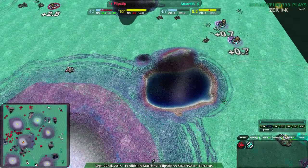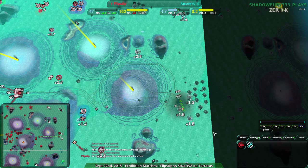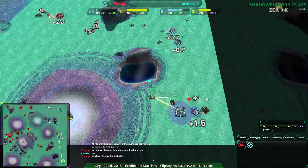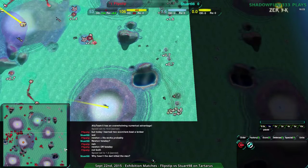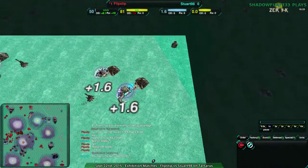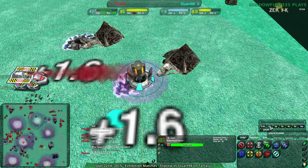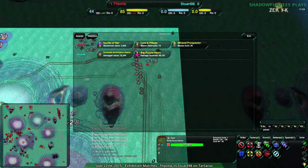That was the last leveler — Stuart throws in the towel, just surrenders. So yeah, that's game two, Flipstep winning that one again. They did play a third game — I think they're just playing three games — and it'll be on Zion. So stay tuned for that, it'll be up in just a moment.